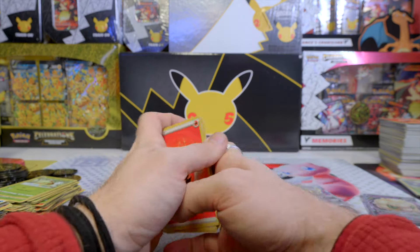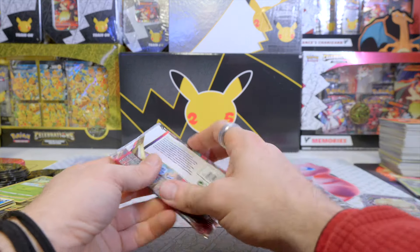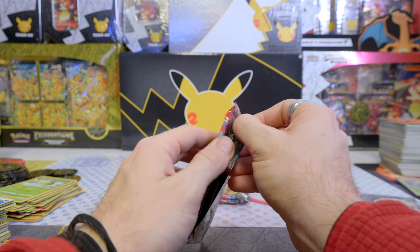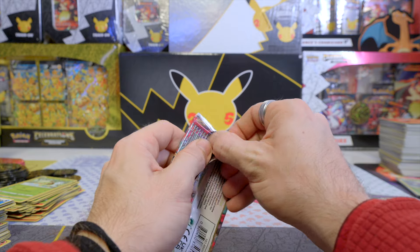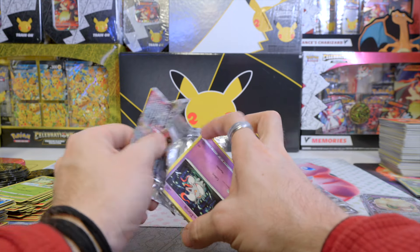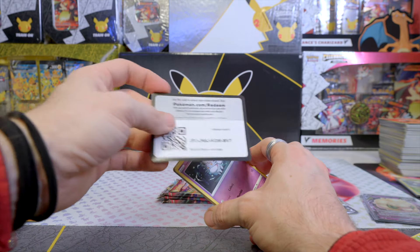Reverse Holo Gliscor and a Holo Snorlax. We got four packs to go, all from the Giratina packs. I mean, 16 packs, four pulls so far — it's not bad. Somewhere around average, I would say, or a bit less.